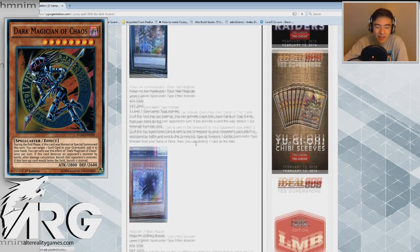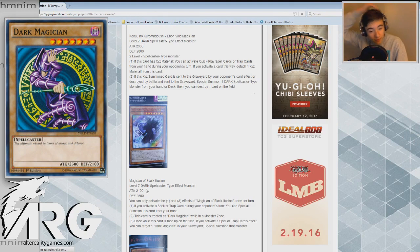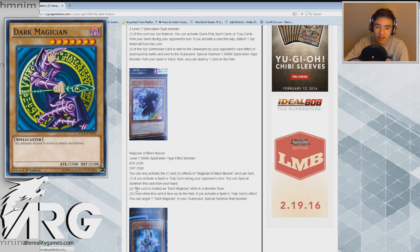Let's get into Magician of Black Illusion. It's a level 7 Dark Spellcaster type effect monster, 2100 attack, 2500 defense. You can only activate the first and third effects once per turn. Its first effect: if you activate a spell or trap card during your opponent's turn, you can special summon this card from hand. The second is a stipulation where this card is treated as Dark Magician while it's in the monster zone. And once while this card is face-up on the field, if you activate a spell or trap card effect, you can target one Dark Magician in your graveyard and special summon it.